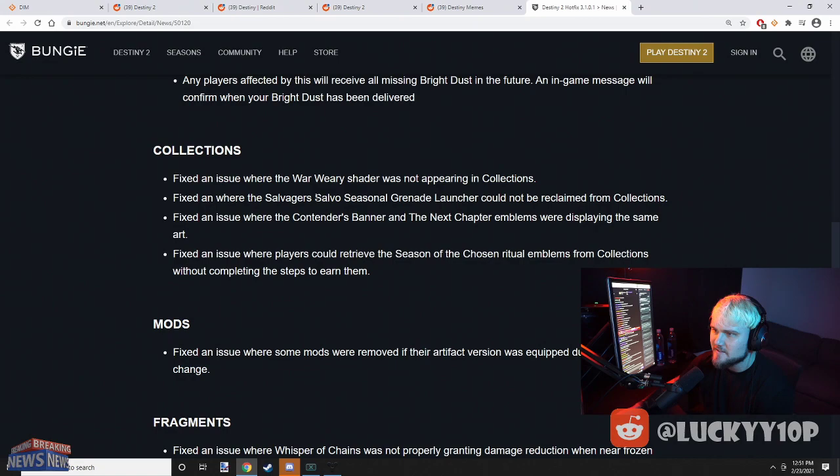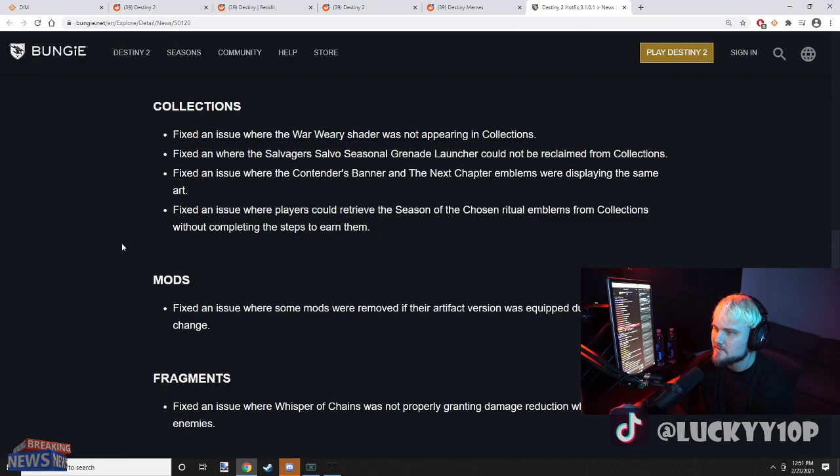Collections: fixed an issue where the War Weary shader was not appearing in collections. Fixed an issue where the Salvager's Salvo grenade launcher could not be reclaimed from collections — so they fixed it so you can pick up Salvager's Salvo from collections. Fixed an issue where the Contenders Banner and Next Chapter emblems were displaying the same art. Fixed an issue where players could retrieve Season of the Chosen ritual emblems without completing the steps to earn them.